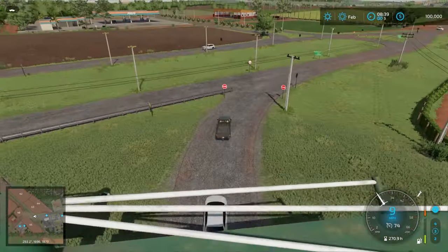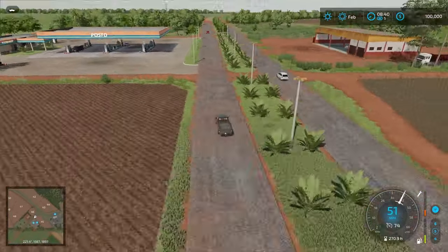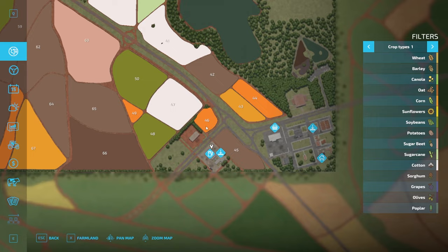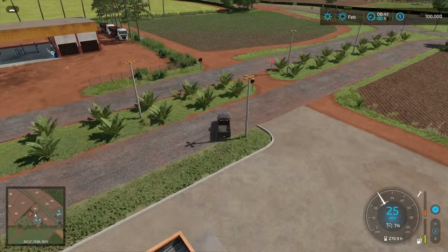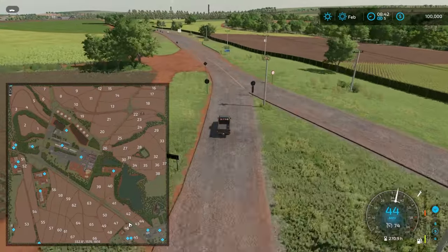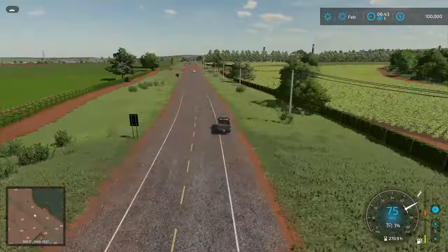We're going to take a look at the gas station sell point and the gas station since they're right down over here. Here we have the gas station and then the gas station sell point. Across the way we have a mechanic which isn't marked on the map, but if you remember from the description, you might be able to repair your vehicles a little bit cheaper there. That's a fantastic option if you'd like to use it.